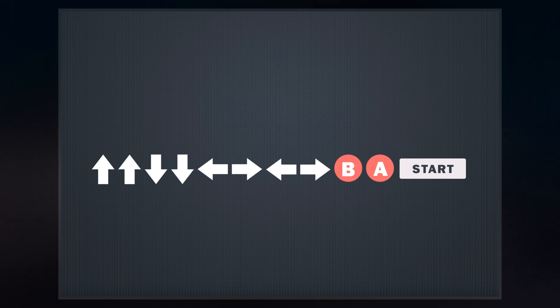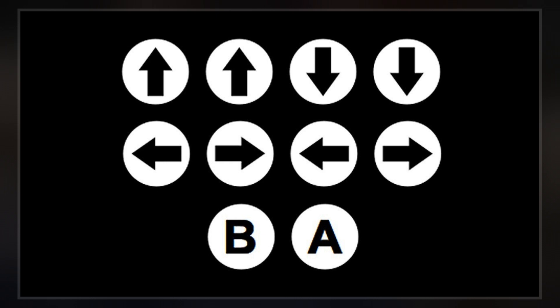The Konami code is a cheat code that appears in many Konami video games and some non-Konami games. In the original code, the player can press the following sequence of buttons on the game controller to enable a cheat or other effects.